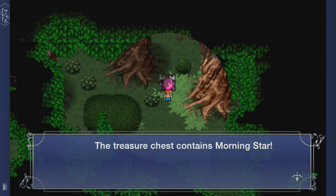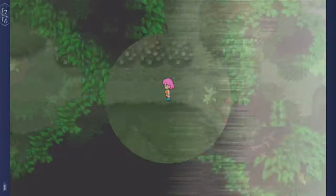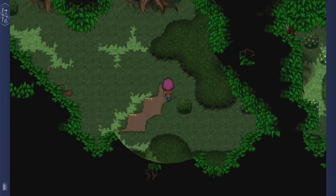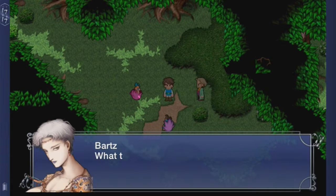This chest contains a Morning Star. Not bad. Now if I go west from here, something's gonna happen. Oh no — what could this be, people? What could this be?